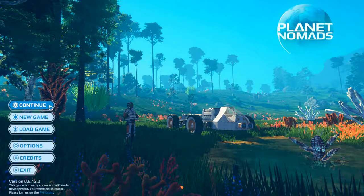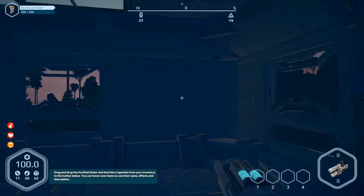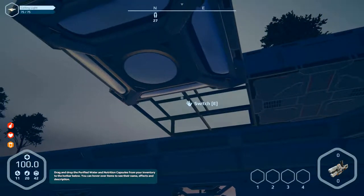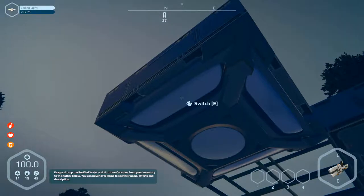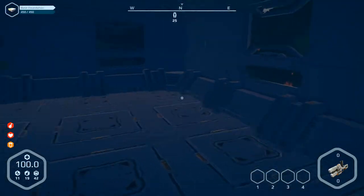Hello and welcome to part number 19 of Planet Nomads. We've got weekly update 0.6.12 and we are already loading. Here we are. We have to build walls and the roof, and we've got the problem that the light doesn't switch on, so we have to find a reason.